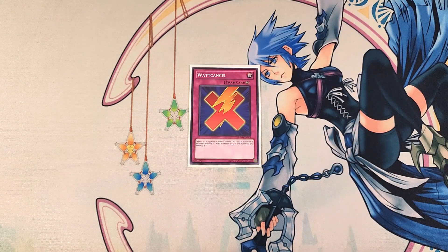Watt Cancel is an awesome counter trap that says: when your opponent would normal or special summon a monster, discard a Watt monster, negate the summon, and destroy it. I feel like you only need a single copy, but it's a great one-of in the build.